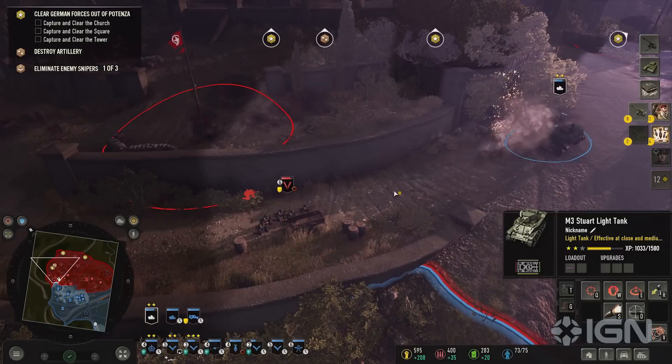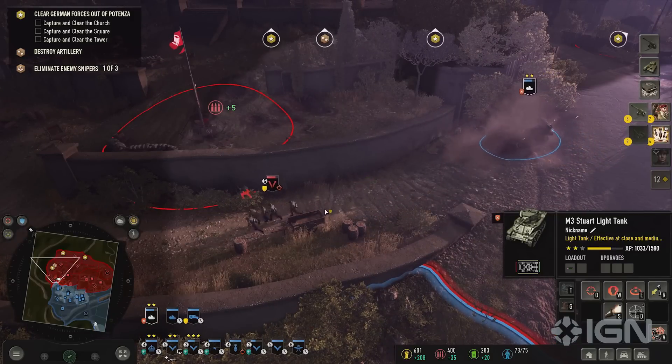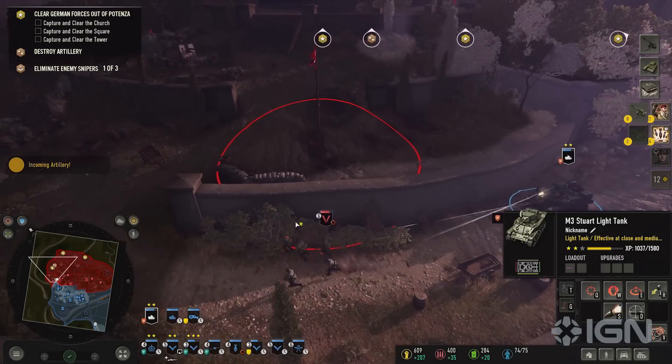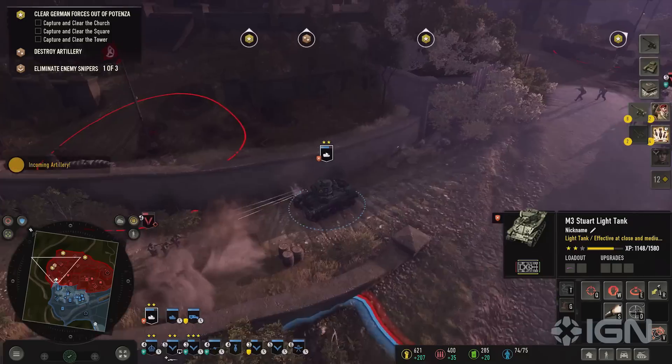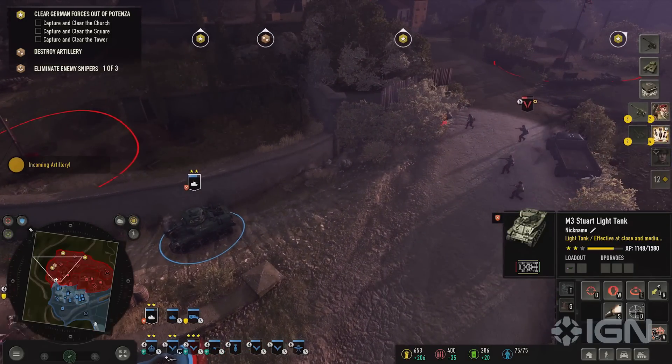You have access to a full base and capture resource points in the classic Company of Heroes routine, but all the slopes, switchbacks, stairways, and tight corners make it very difficult to push ahead with armor. Even trying to flatten everything in sight with mortars won't necessarily win you the fight, since the hill itself is the enemy's best defense.